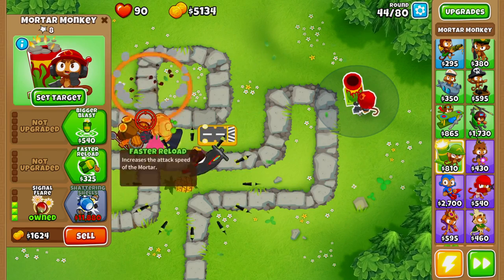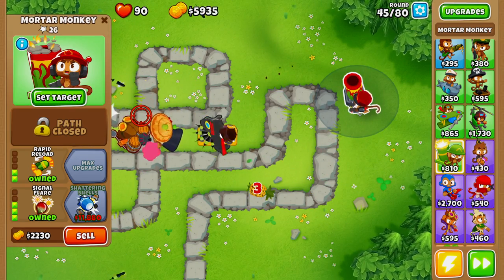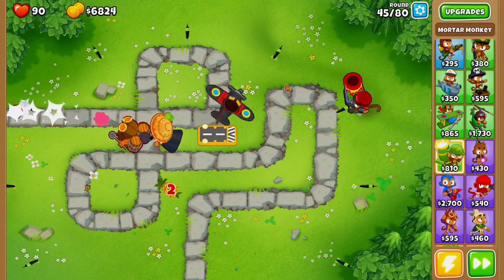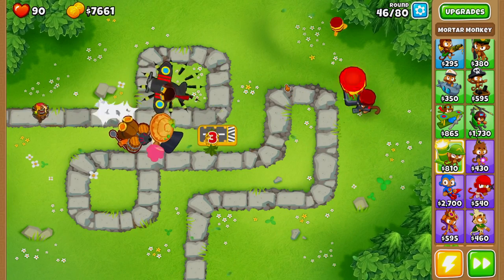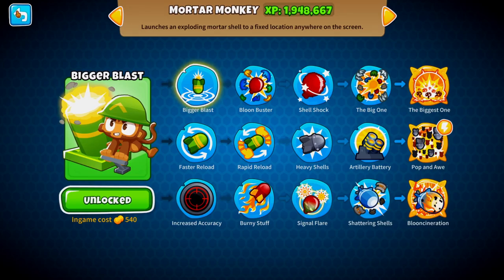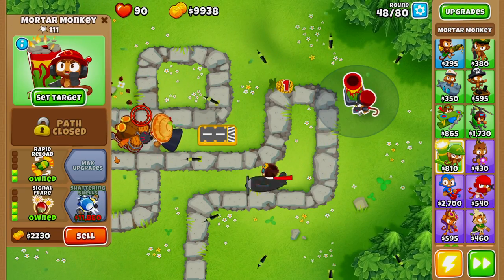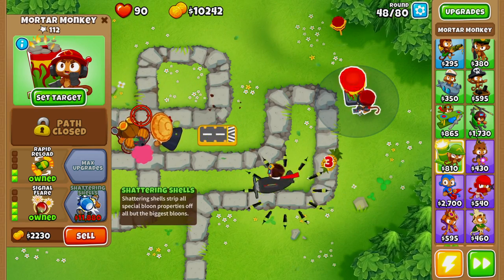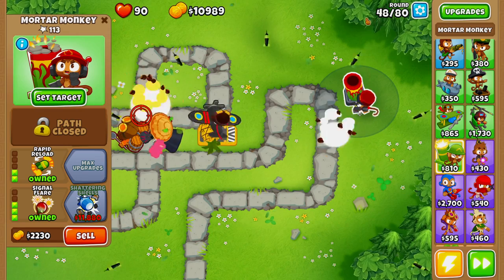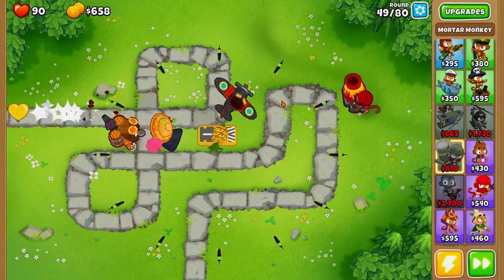Next we're going for a Shattering Shells mortar monkey. You might expect a wizard monkey here for more damage and popping power, but what Shattering Shells does is rip off the reinforcement from ceramic balloons, MOABs, and BFBs — the only reinforcements it won't remove are from ZOMGs, DDTs, and BADs. Since we're only playing alternate balloon rounds and not Impoppable, Shattering Shells is the right call. It's a bit pricey, but absolutely worth it. We should be able to afford it right around round 50.